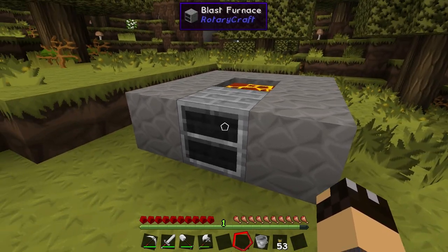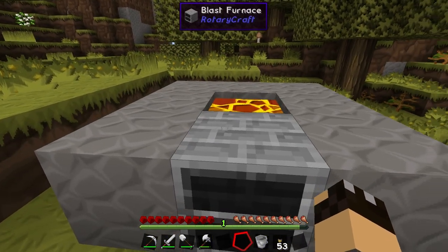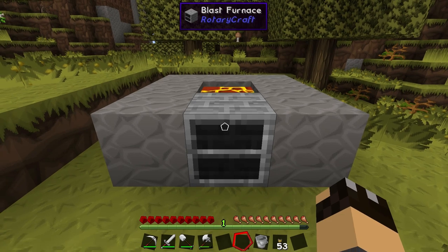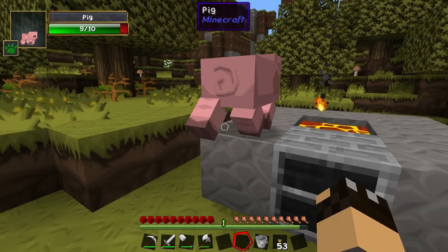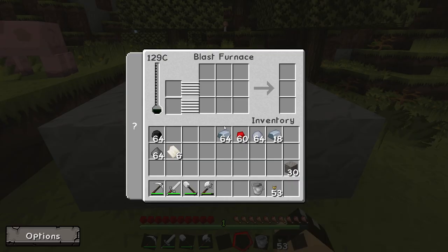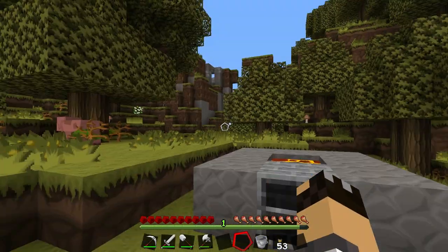The only thing to note with the blast furnace is if you're using it in a colder biome, such as a tundra biome or a snow biome, it will only get up to a maximum temperature of 580 degrees. You can get around this by using things like heaters, but unfortunately you can't build heaters yet because you need to actually have the steel that is produced from the blast furnace in order to make the heater. So make sure that your first blast furnace is placed somewhere where the temperature is going to be relatively temperate.